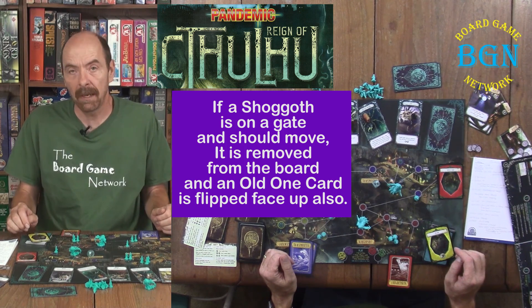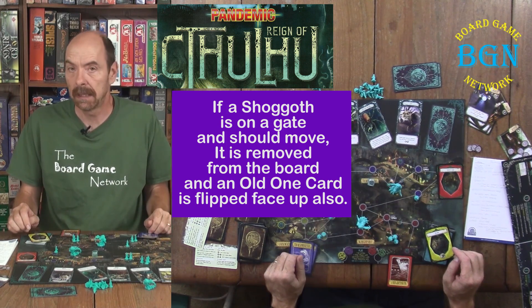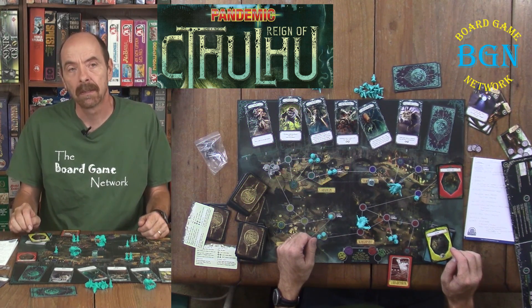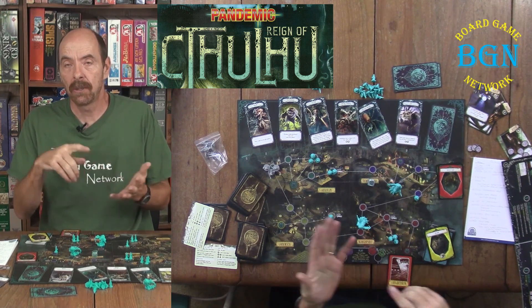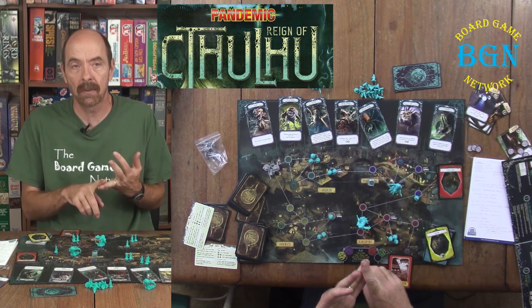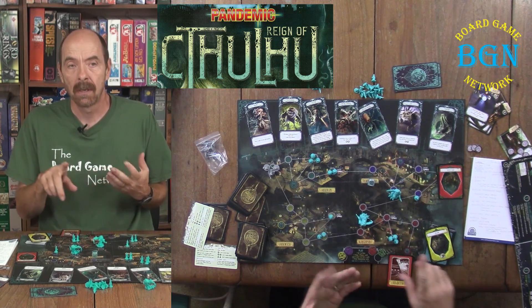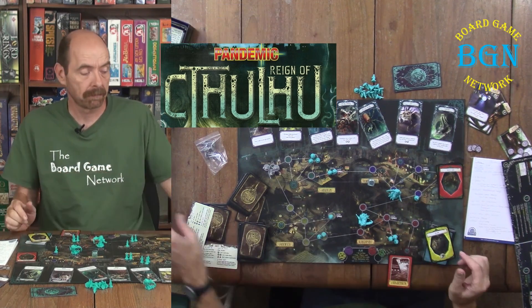It's a tough game — tough to win with all the sanity checking, and very easy to lose by everybody going insane. Remember, the only way to win is to seal all four gates in the four towns. The ways you lose are: Cthulhu showing up, running out of cultists when you need one, running out of shoggoths — there are only three in the game — running out of player cards when you need to draw, or if everybody goes insane.